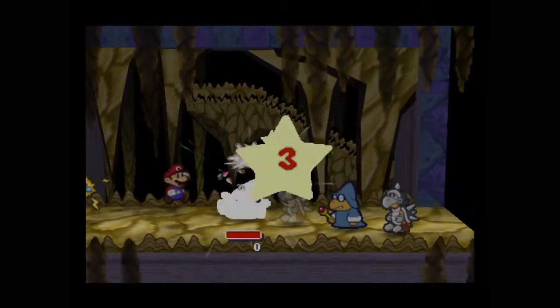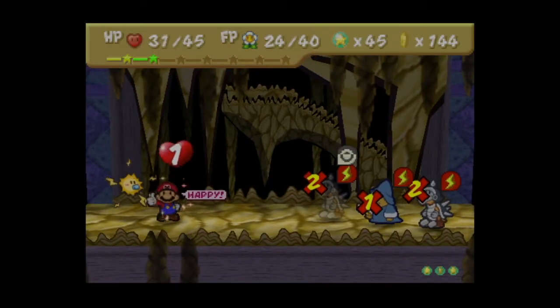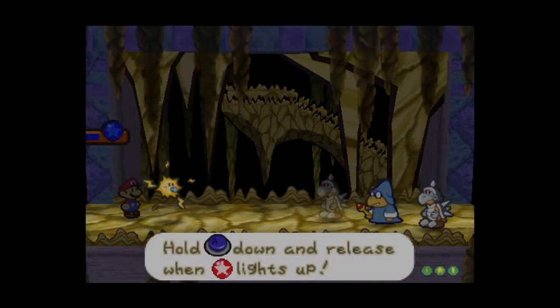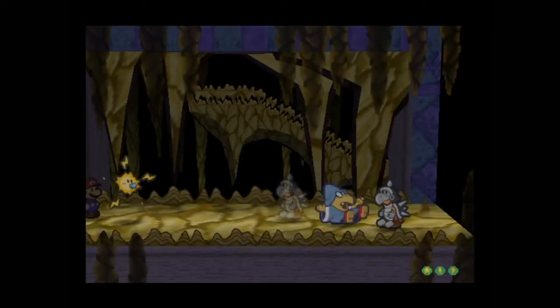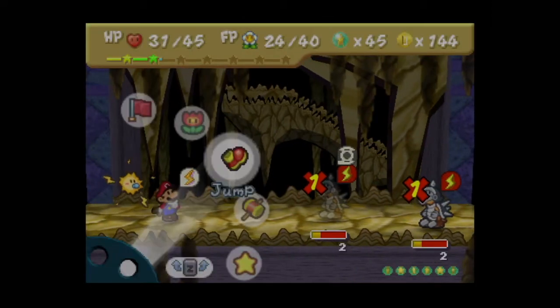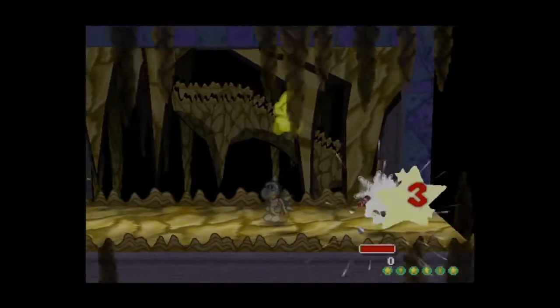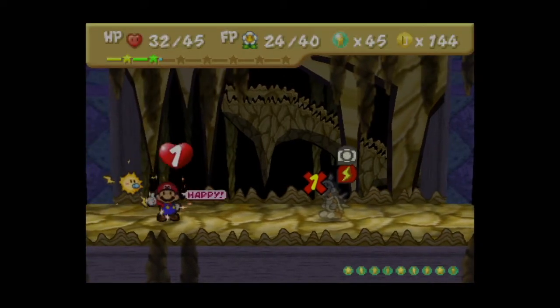By the way, one did not get stunned. I guess they can also turn enemies invisible. The blue Magikoopas seem to just have access to all the other Magikoopas' abilities — that's what it seems like. So let's take care of the Magikoopas right away and hope the invisibility wears off this turn, otherwise we might be in trouble.